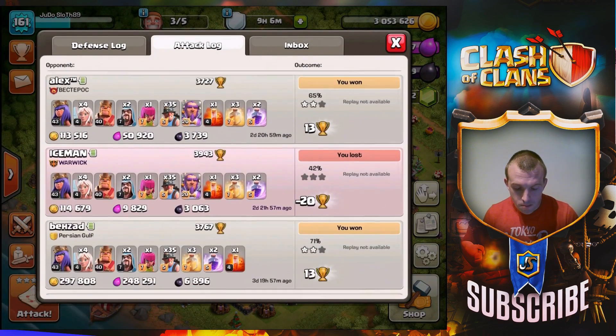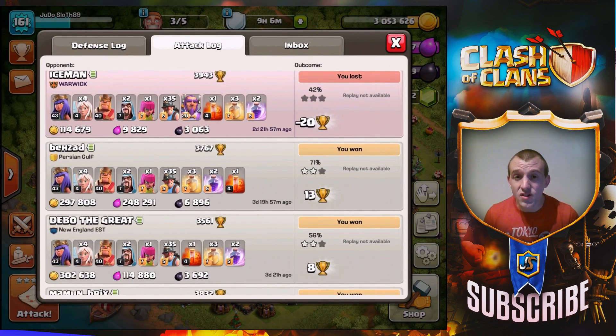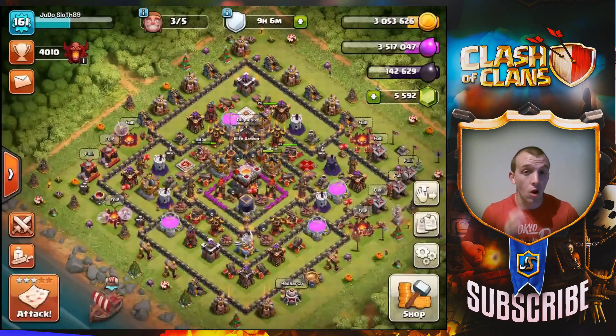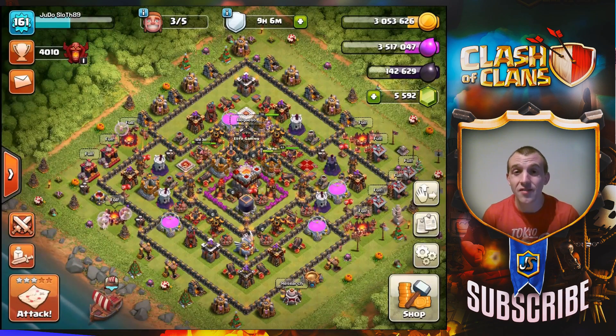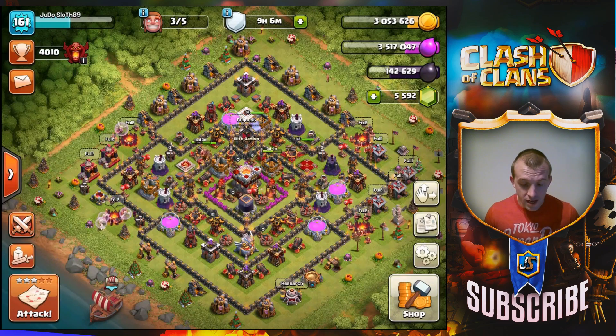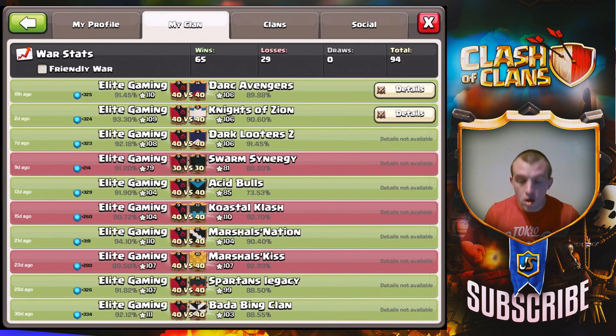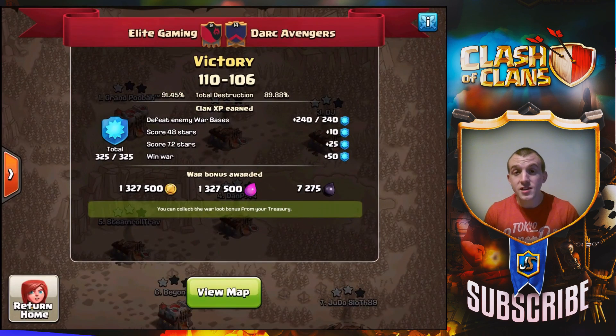If we go through the attack log there, you can see some brilliant loot — bringing in 7,000 Dark Elixir from that one there, which was absolutely brilliant. Alongside the loot bonus, that was actually 8,000. So let's get into it then guys with this Town Hall 10 versus Town Hall 10 three-star attack — and it was pretty special.